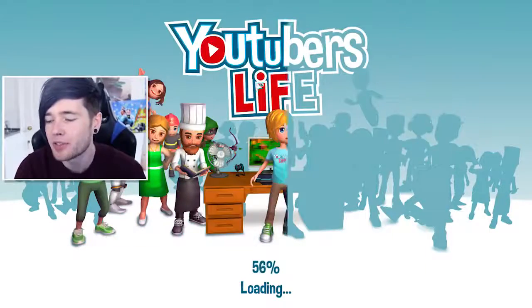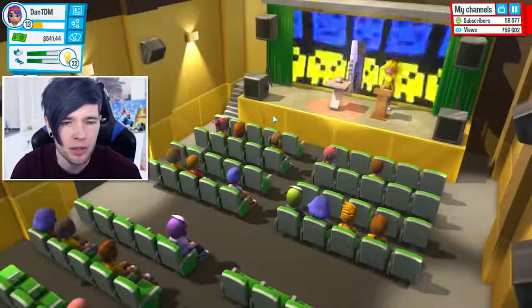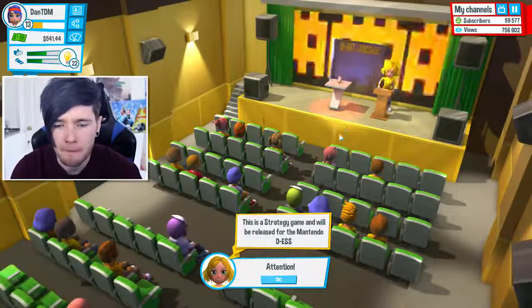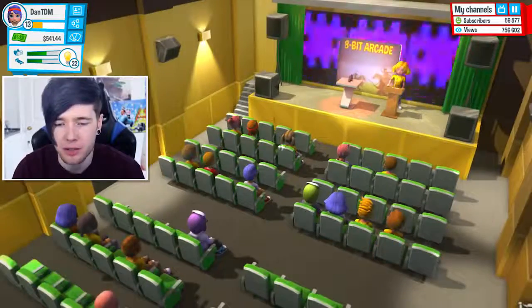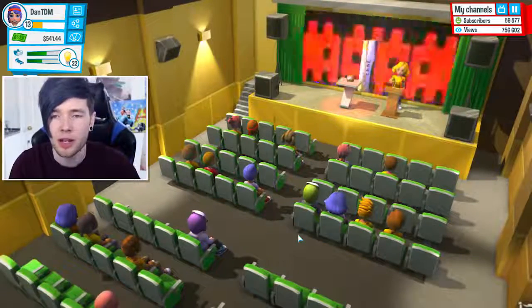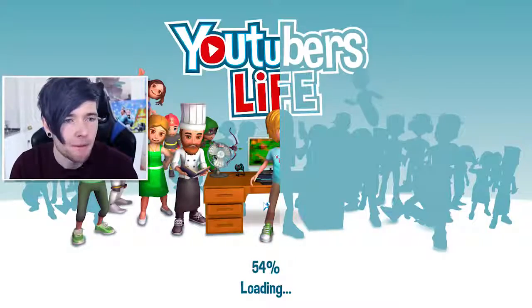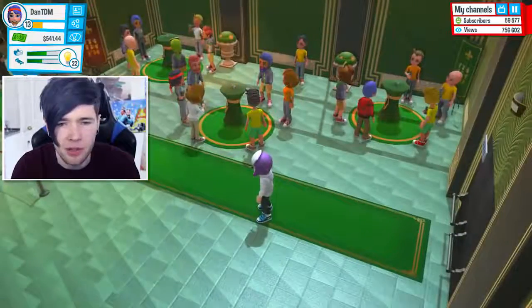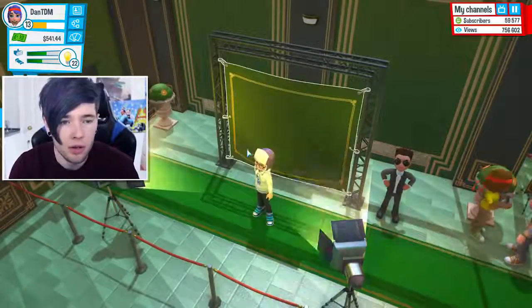I'm late to the presentation and this is for a brand new game — it gets us experience but doesn't really get us anything else. It's a strategy game that will be released for the Mantendo DS on May the 5th and will cost $50. If you want it for free, you can ask for it from an attendee. I'm leaving — what just happened? That was so random. At least I got some experience, but I wanted to publish my video. It didn't let me publish my video for some reason. We do get experience though. Get out — you're not very famous yet. Thanks, bouncer.